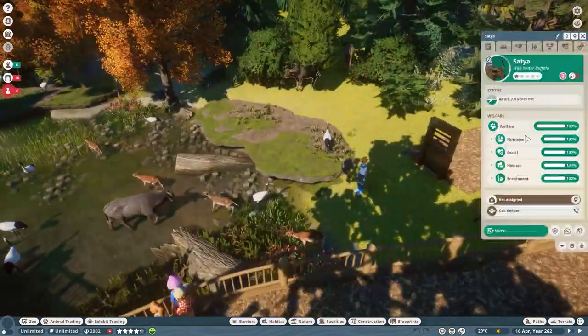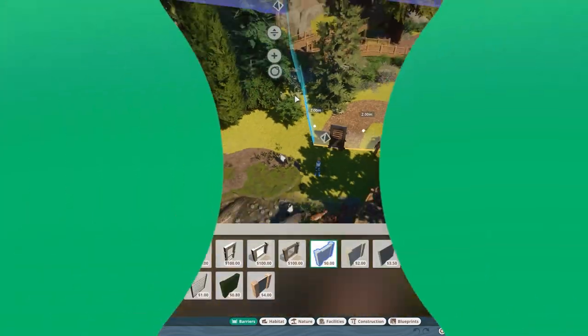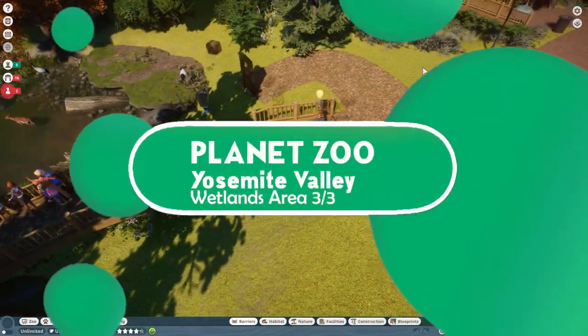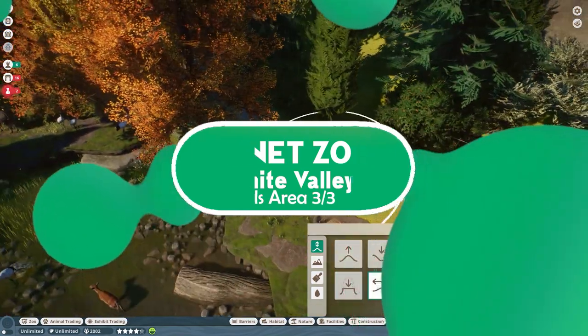Hey everyone and welcome back to our wetlands area. Last episode we actually started to make this area look a lot better and today we are going to finish this off and make it really look like the concept art. Let's get going.